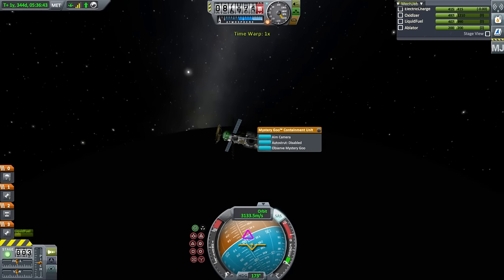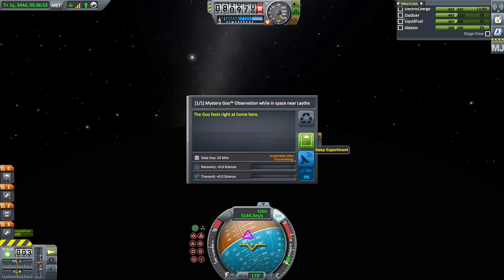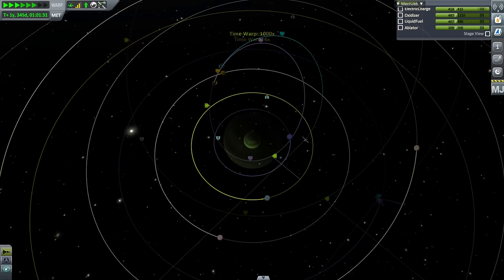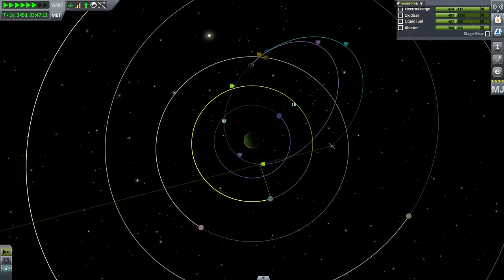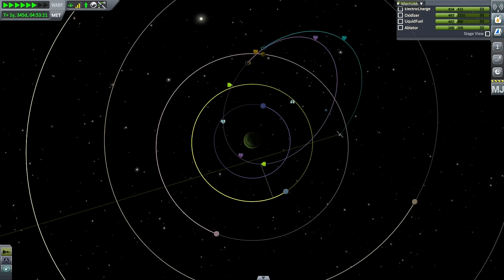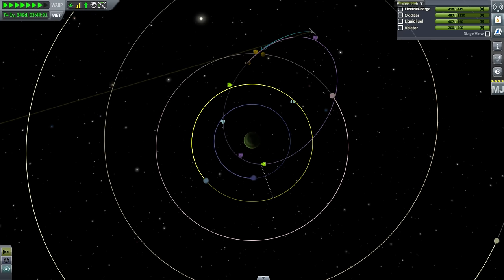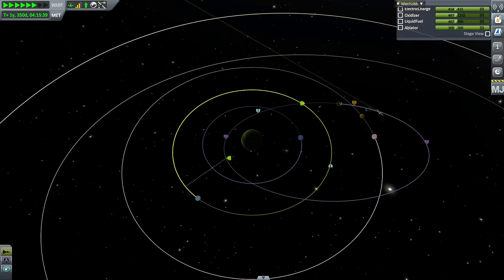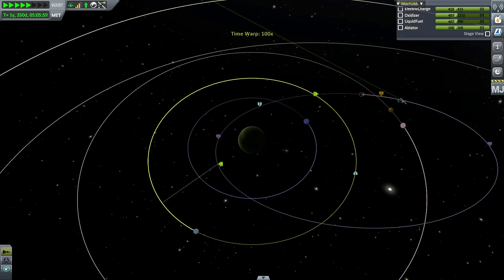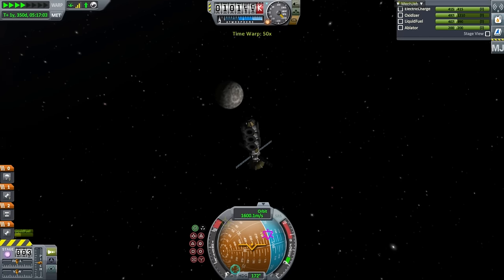Here we are — we should be low over Lathe. Observe mystery goo. I'm in sandbox so I won't see the science numbers, but we'll keep the experiment and move on. There's no absolute rule about how to do these encounters. There happens to be a natural path between Lathe, Val, and Tylo. The main thing I want to convey is it's relatively easy to get these encounters and it doesn't take too much patience. There's no reason to be skittish about sending probes to Jool — it's very easy to get a lot of science from it. The transfer cost is only about 2,400 m/s.